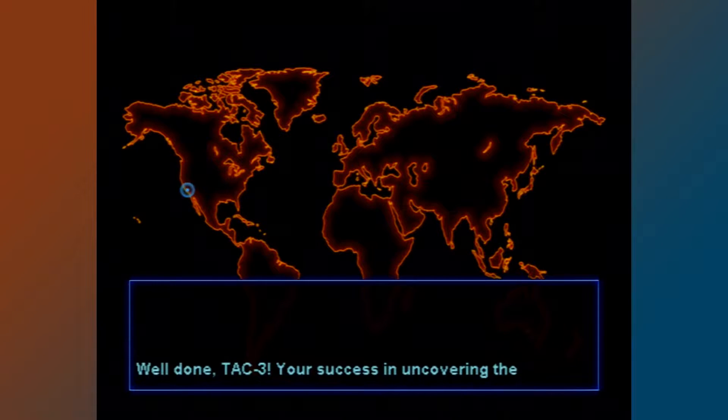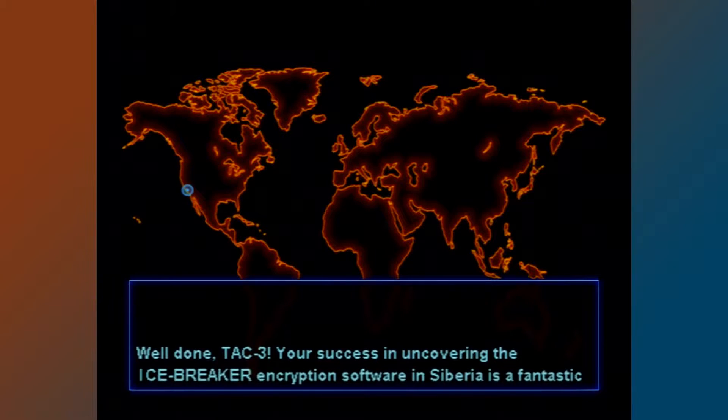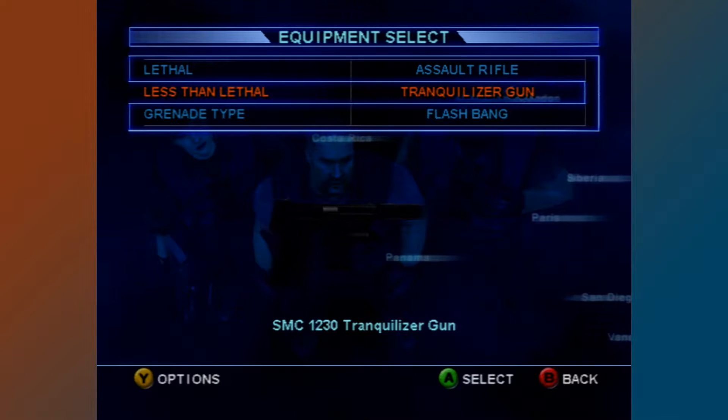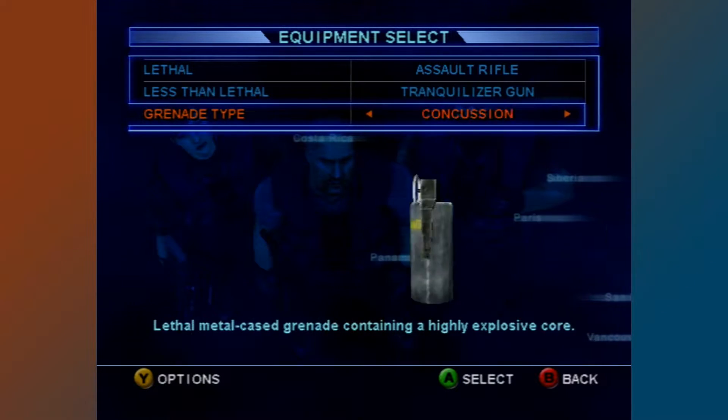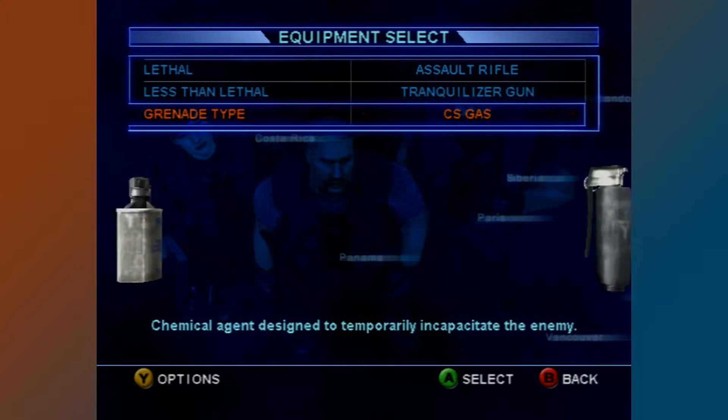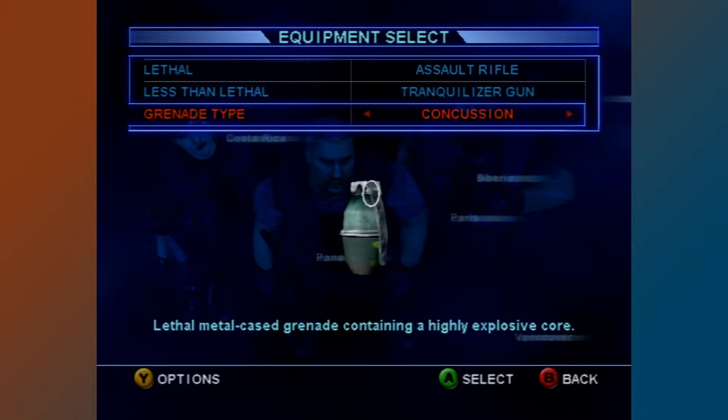Before each mission begins, you'll receive an overview of the situation and then you're brought to the equipment screen. From here, you can choose your primary weapon: an assault rifle, machine gun, or shotgun. Your secondary weapon is always a tranquilizer, which is non-lethal. You can also bring different types of grenades, like concussion grenades, gas, or flashbangs, which always seem to be the best option.